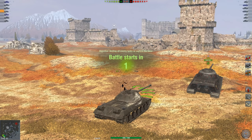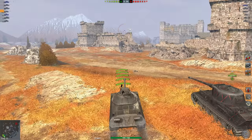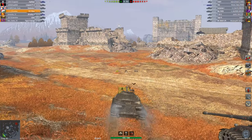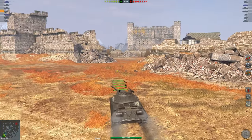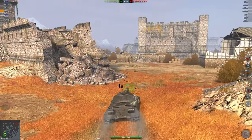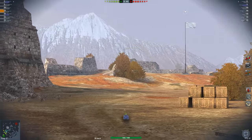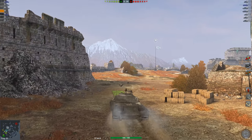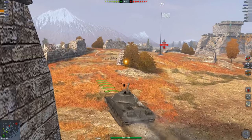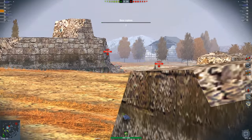There are many similarities and differences between these vehicles. One nice thing is they both go upwards of 40 kilometers per hour, which the enemy Object 252 doesn't. I'm very easily able to get up to top speed and get into position to contest the enemy tanks. This is the perfect kind of map for an IS-3 — I'm going to push up to these walls and use my decent gun depression. Five degrees is about average but I can easily shoot enemy tanks from here.